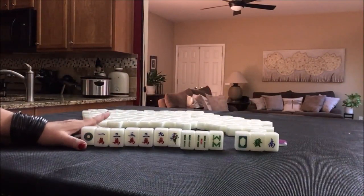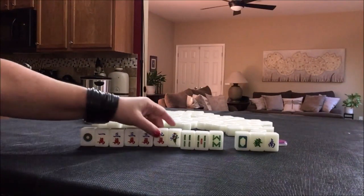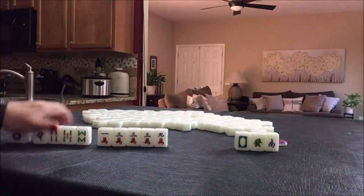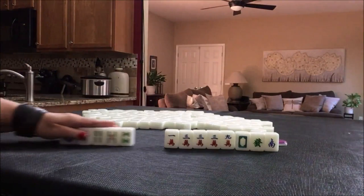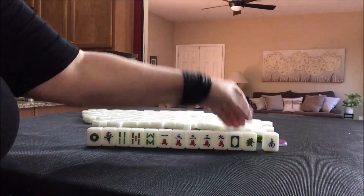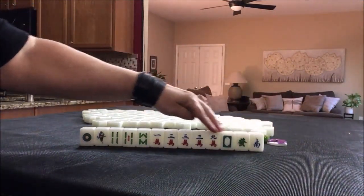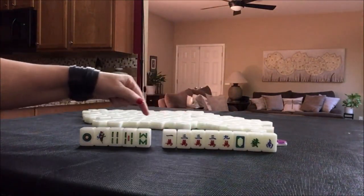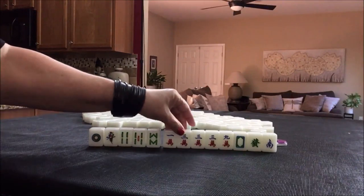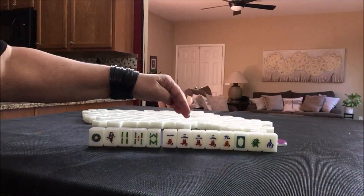So I would start by discarding these and focus on number tiles and try to do all chow. If we are playing at a three-fawn minimum, I think I would pick a suit. Since we have mostly cracks, I probably would start there. Hold the honors for value, because if you pair up a dragon you can get a fawn for that. The south tile is not going to bring value, but if we pair up and pung, it can help us get to a half flush. So I would start by discarding these, focus on cracks — chow, pung, gather, build.